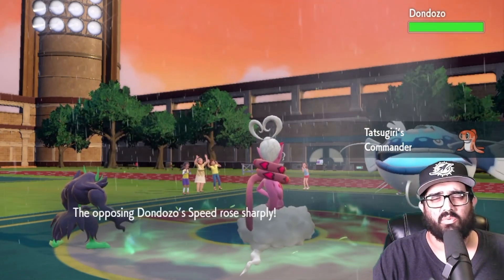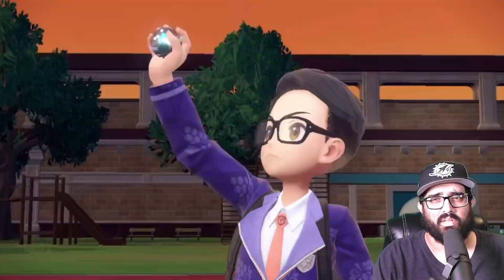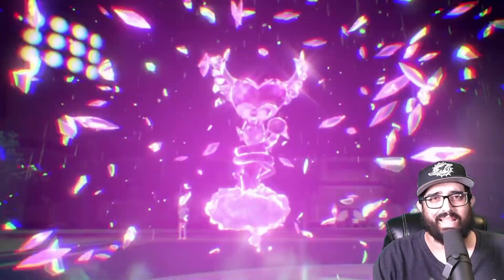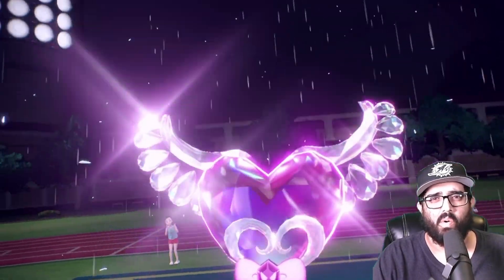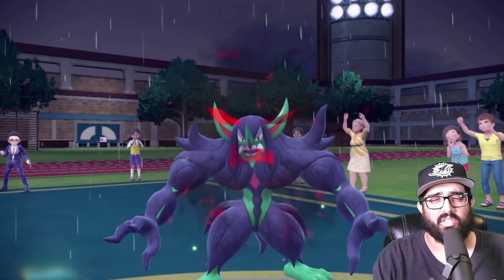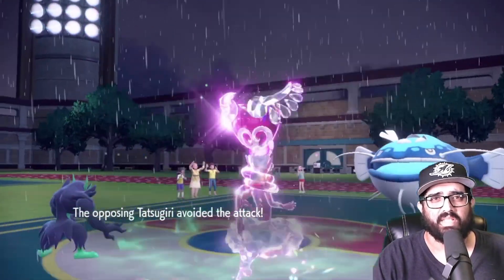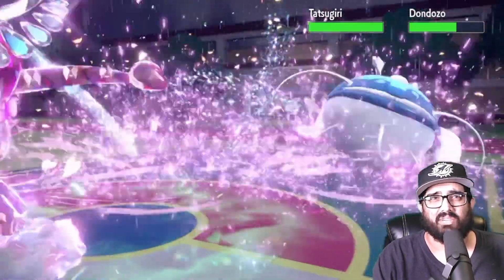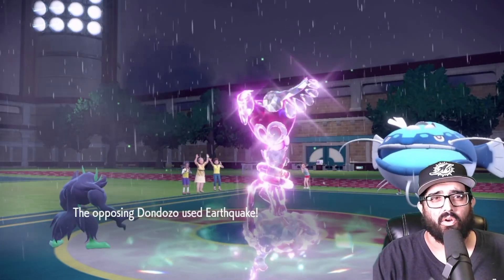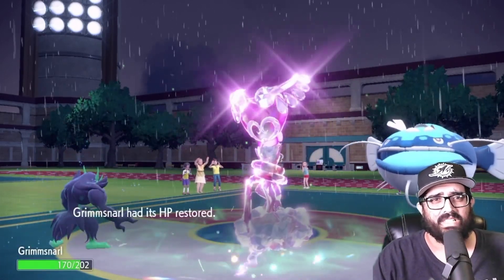Scary Face isn't bad, but Springtide Storm misses in rain — does it? We go through all the prompts confirming that Dondozo is huge. I'm Tera Fairy-ing mine. I feel like he's gonna Tera Water his and click Surf and we're all gonna melt. I want to get Stonjourner in safely so I can Wide Guard. We get off a Scary Face just to make him neutral, which feels nice. We miss the Tatsu — that always scares me. Please get the attack drop — and yes, attack drop feels really good right now.